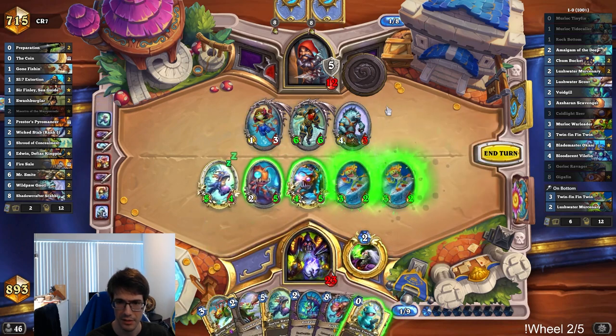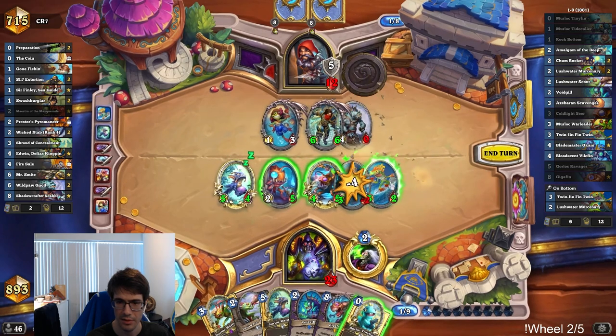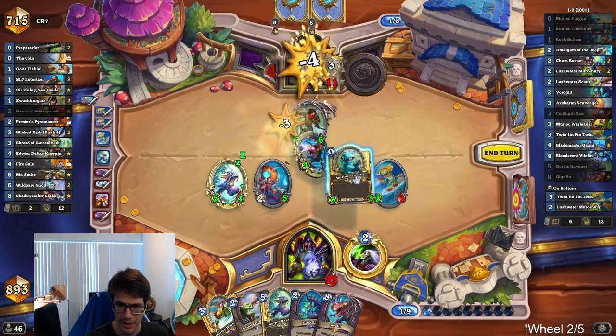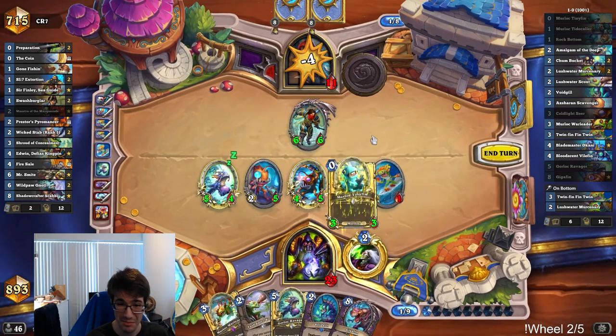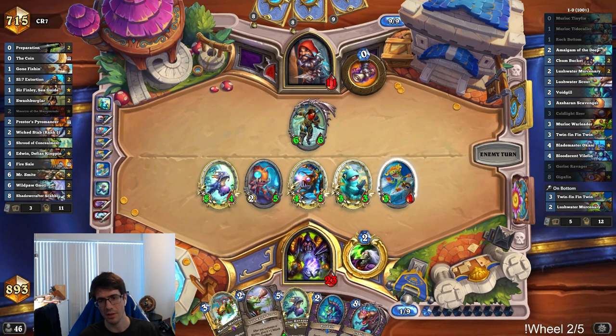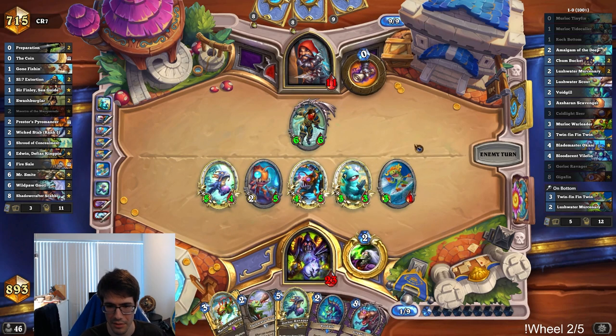I'm not going to die — they've already played Smite. What are they going to do, Shadow Step it? So we do this — please go face. And I think I tempo this out as well; it's a 3/3, this is massive. And I only need a couple Murlocs to connect with Warleader. Even though this does have synergy with Lushwater Scout, we're so close to killing them that I think I just do this.